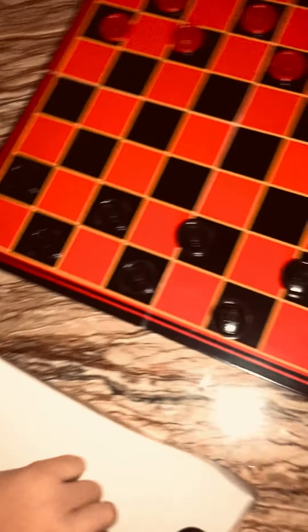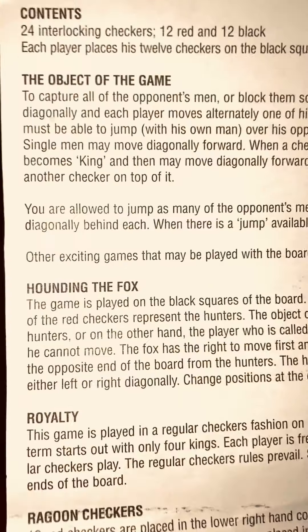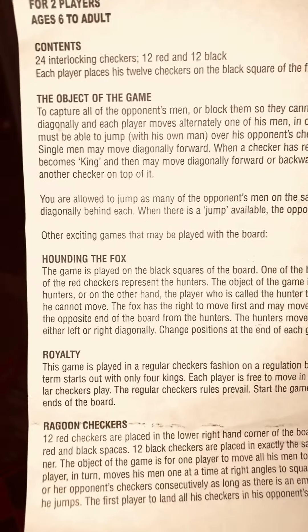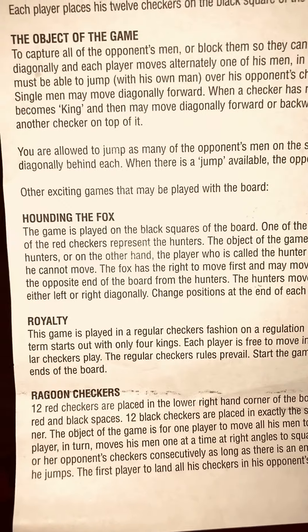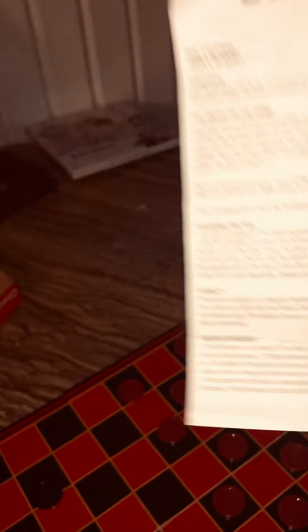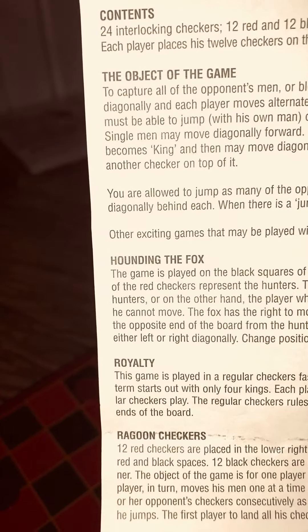All right, Gavin, do you have your side of the board set up? Almost. All right, so here's the rules. 24 interlocking checkers, 12 red and 12 black. To capture all the opponent's men or block them so they cannot be moved. The checkers are moved diagonally and each player moves alternately. To capture an opponent's checker, he must be able to jump with his own man over the opponent's checker when there is a vacant square behind it. Single men may move forward. When the checker has reached the last row of the opponent's side, it gets kinged, and then they can move backwards and forwards.